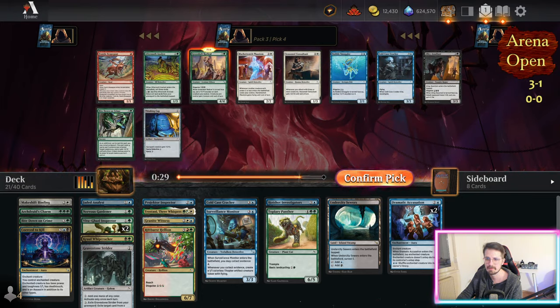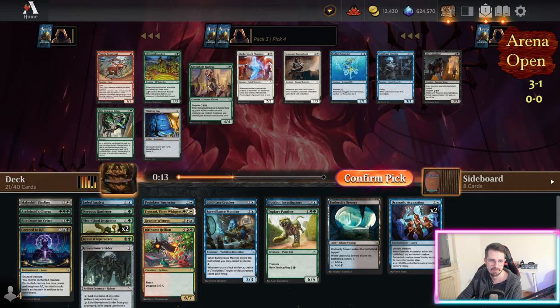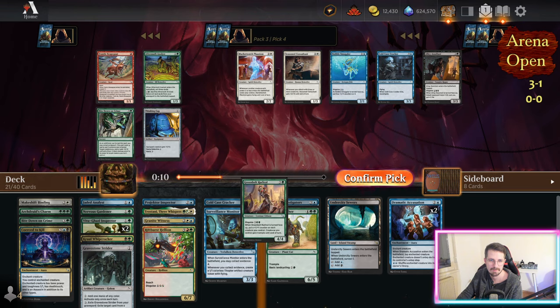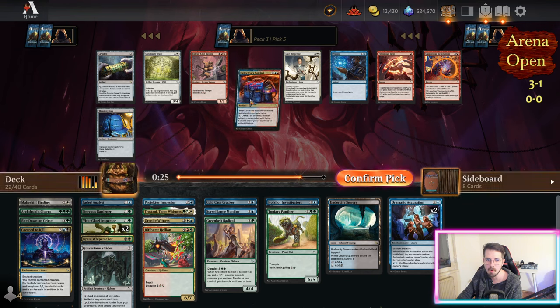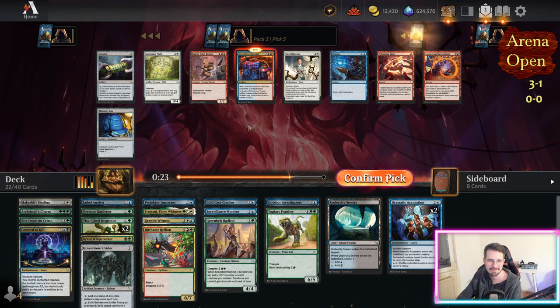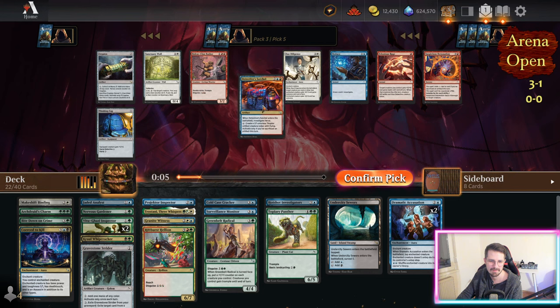Oh, radical here! There's the whip cracker. Bite down — the crime. I guess I'm okay on removal. There's a lot of stuff here. Might not play the whip cracker in the end. I was kind of hoping I'm not gonna get this because I can't really splash for it. What am I really taking here — deduce? Don't think so. Cryptex? Don't think so. All right, let's take it and see what happens.